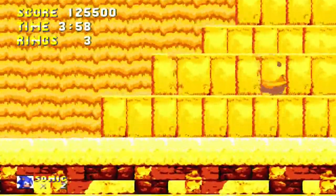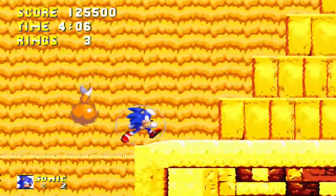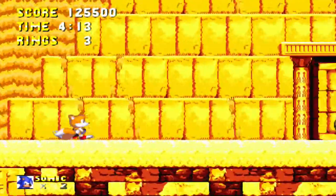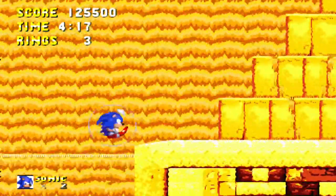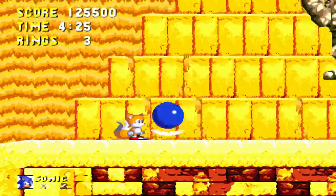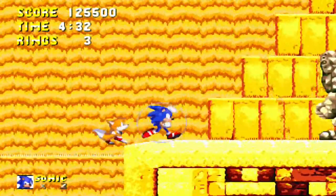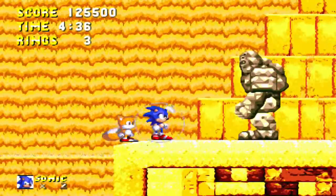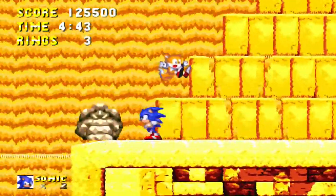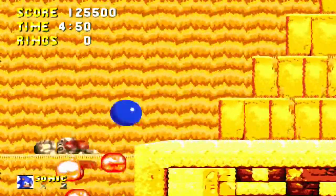This boss is pretty different from most — you actually can't exactly damage it directly. This is the Egg Golem. Another Egg Golem is going to be in a later Sonic game. You just let him jump to you, then right about here you want to go under him and bash him in. You just want to get him into the quicksand — it's no big deal.